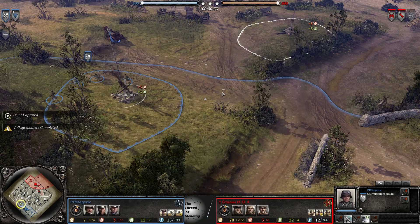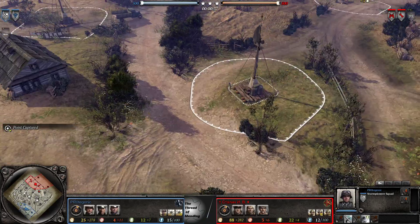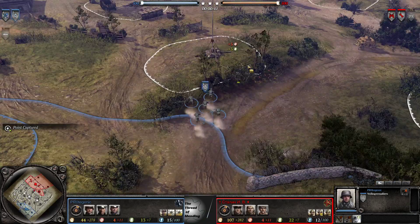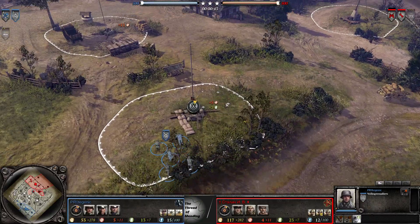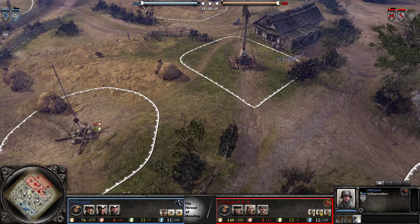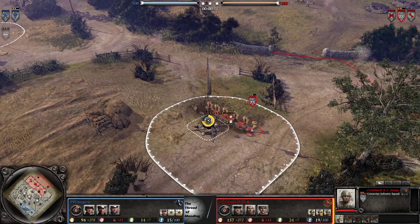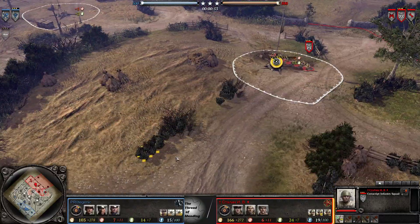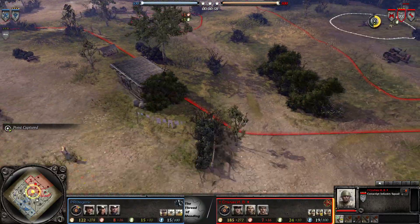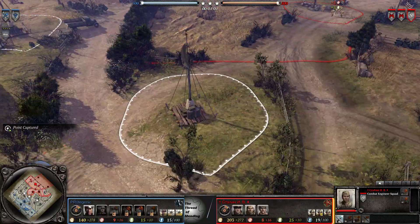And Luftwaffe for the options here. It looks like we're going to see a classic conscripts opener — pretty solid stuff — but against the Kubelwagen after Volksgrenadiers. That's interesting. The Kubel is pretty strong on this map, can zip around the map and cap quickly, and there's not too much heavy cover so it doesn't struggle catching stuff out.